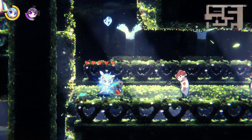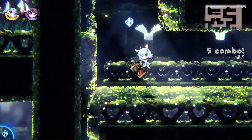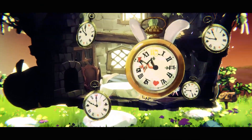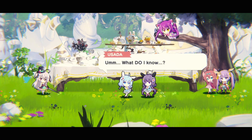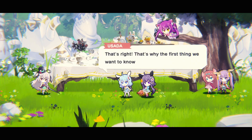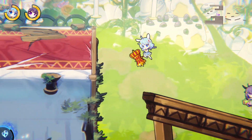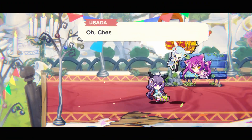Alice Escaped is a cute looking metroidvania game with some nice ideas, like rewinding time to unlock multiple endings. But it also has a lot to improve on. The main reason I bought this game is because I liked all the nods to Alice in Wonderland and its characters. A metroidvania with Wonderland as its setting sounded like a really fun time.